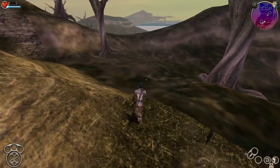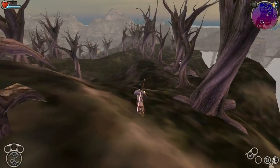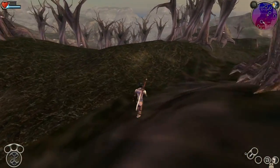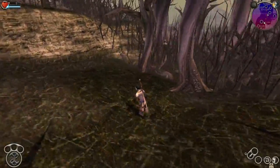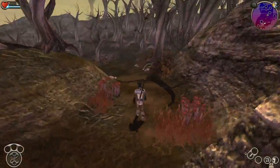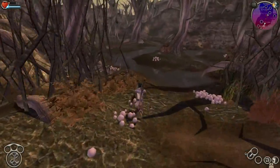It looks like we've reached the edge again - doesn't look like there's anything out here. It looks like we might be getting somewhere - I saw water down there, so that might give me some hope. Here's Witchwood - why do I keep saying Witchwood? Darkwood Marshes, rather. I guess there's no Bordello. Don't go down there - that would have sucked if I fell through the world.